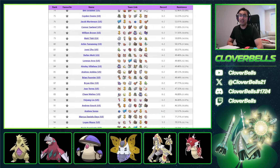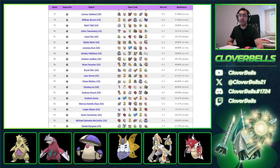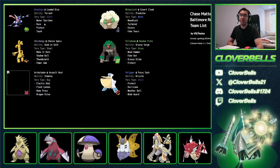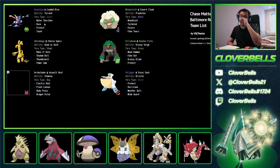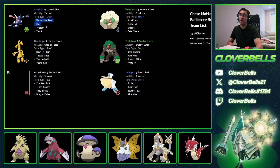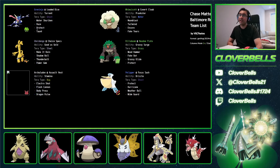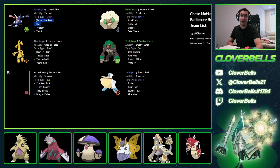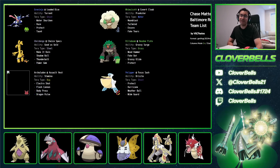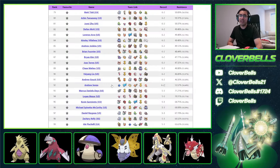How about Greninja over here? Water Shuriken and Haze with Taunt. I actually wanted to cover Greninja later this week because I saw it in online tournaments, and now we get to see it here. You are a Dark-type, so you can sit in front of the Psy Spam stuff ideally — though maybe that changes with Delphox in the meta now.